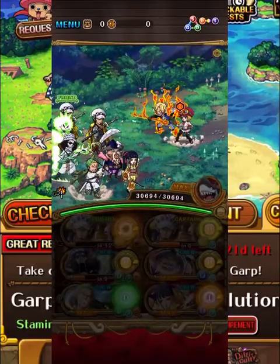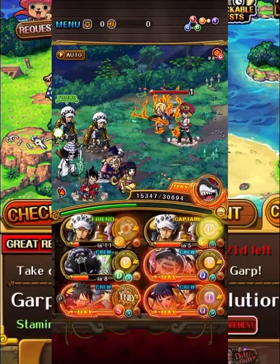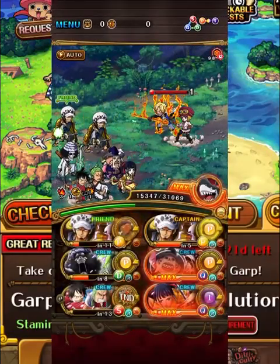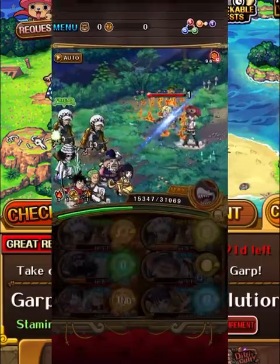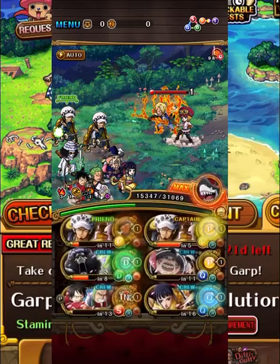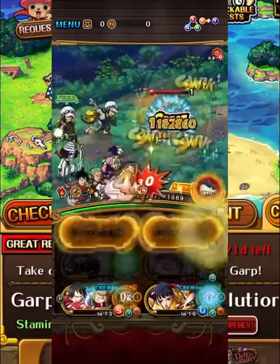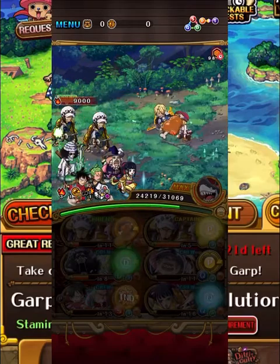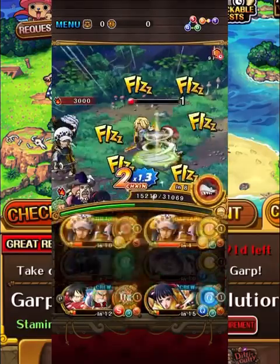On to the final stage against Sabo and Koala. We're going to use our Luffy Zoro special here for the chain lock and the orb boost, and use Okiku for some color affinity. With that, we're going to say goodbye to our friends Sabo and Koala. We only have 15,000 HP so we can only hit like 5 perfects, but with the chain lock it doesn't really matter. Okiku at the end there just does so much damage that we can get through Sabo and Koala and normal attack our way through.